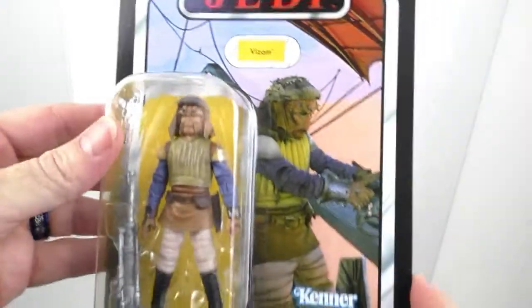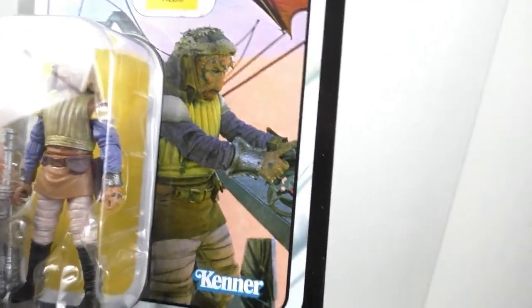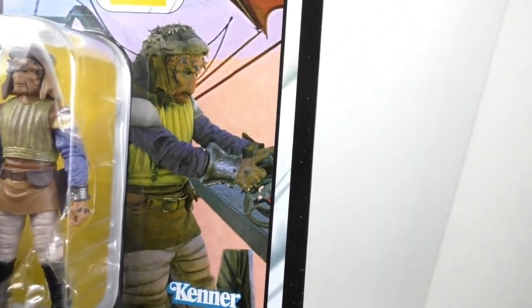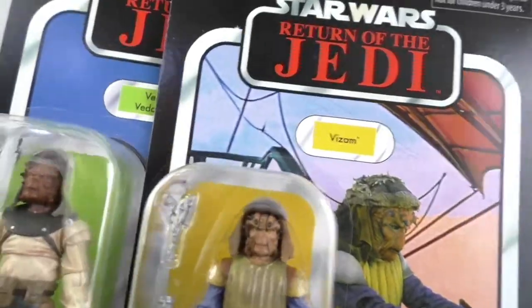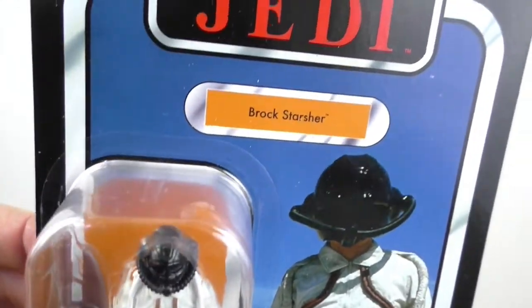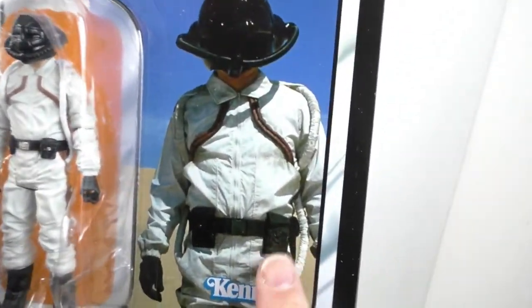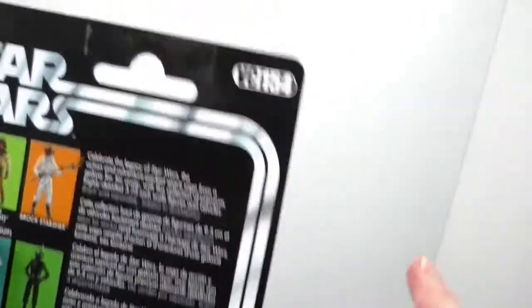There's the figure — very nicely detailed. Let's take the other ones out. This one is V-Zan, and this one has a cannon, a laser cannon that I can put on the barge. Another shot that looks like taken directly from the movie. This one is number 153. And lastly, Brock Starsher. This one is VC-154.